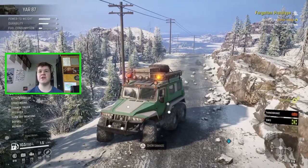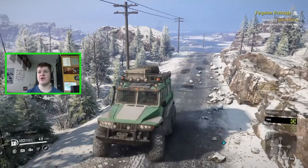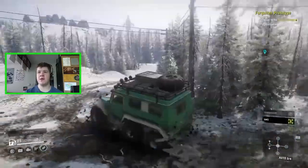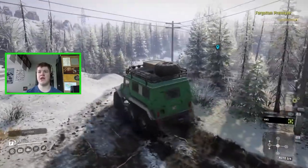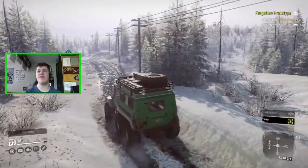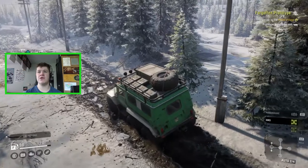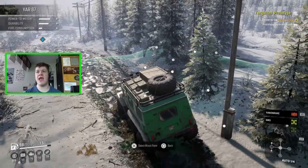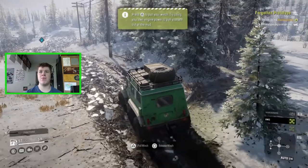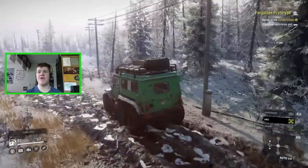One feature I didn't show off is the beacons — they're turned on at the moment but I'm going to turn those off because I don't really like them. This is the turn we need to take — we went down here in the APC — and we're going to be going across the same patch of ice we crossed in the last episode. We did actually fall through the ice in the APC, so I have a feeling we may fall through again because this thing is about the same size.